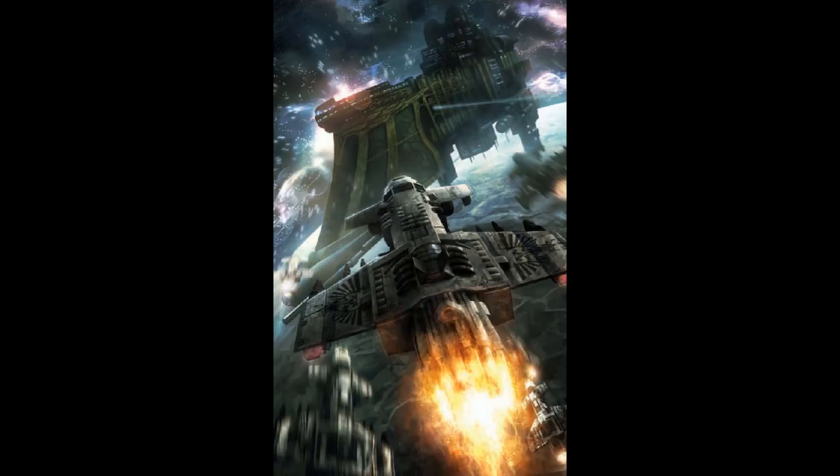The Fury Interceptor was first developed by the Mechanicum during the last years of the Great Crusade, in the 30th millennium. The craft was designed to replace the aging RAF-patterned starfighter that was the most widely used starfighter in the Imperium at the time. The Fury was easier to produce, handled more smoothly by its pilots, and suffered from fewer technical malfunctions.